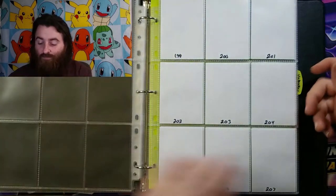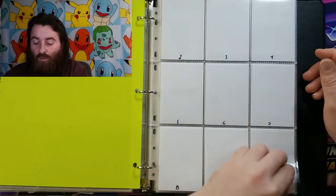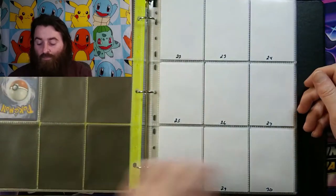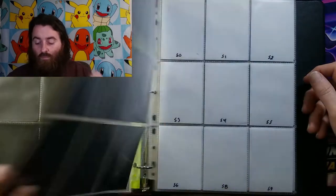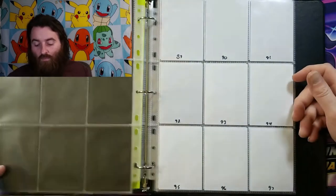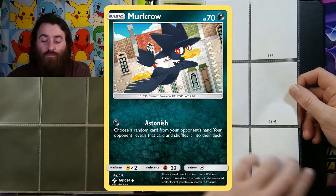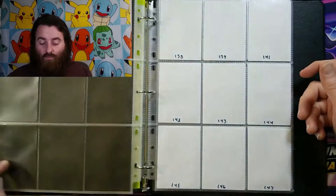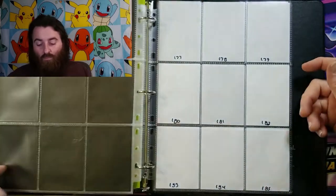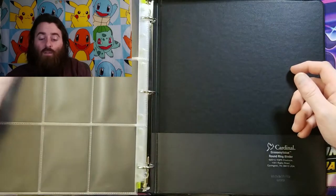And I think we are moving on to our reverse holos. For our reverse holos we have number 17 Tangrowth, 108 Murkrow. And that is it for our Unbroken Bonds binder.